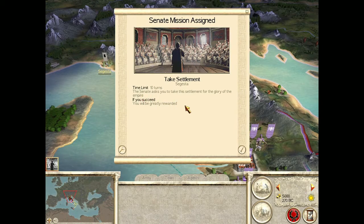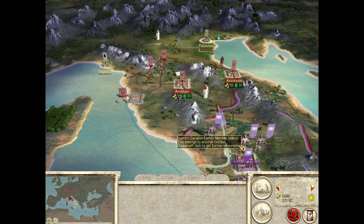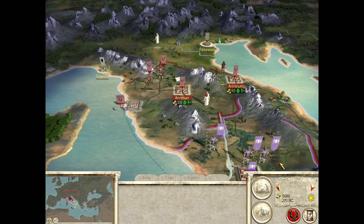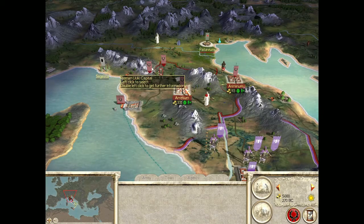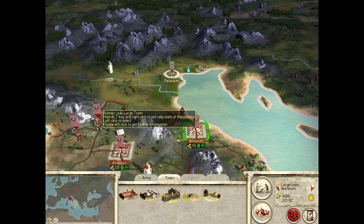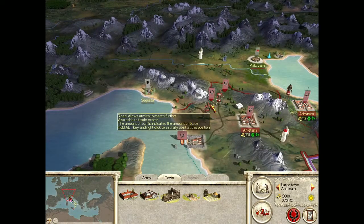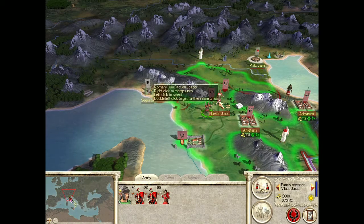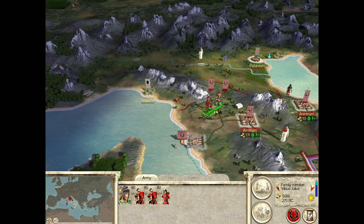The Senate asks you to take Segesta. Where the hell am I? Who am I? That's my territory, apparently. Merge our units together here. This way we're going to have to go to Segesta. What is this? Gaelic diplomat — prepare for battle. Oh, I have a diplomat too — Sextus.